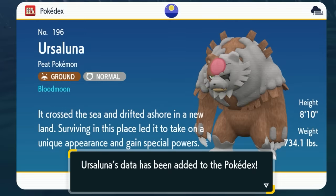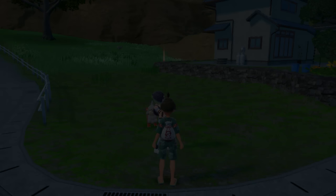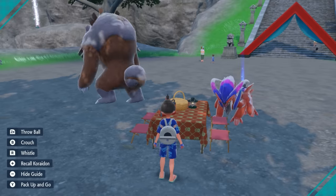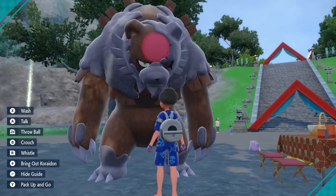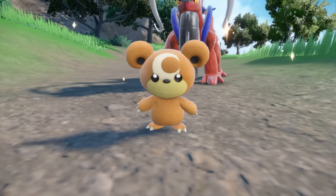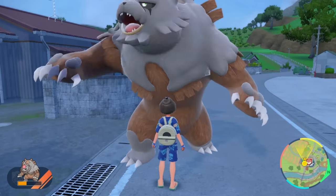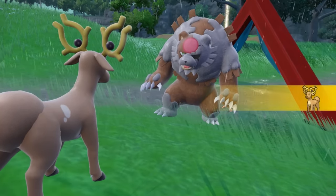Once you catch Ursaluna, it's going to be yours completely. Two things happen after: first, you'll head back to town and talk to Perrin again. Perrin is going to give you a Choice Scarf and a Hisuian Growlithe, then head off on her own adventure. Something very important to know — this Ursaluna can breed. I grabbed an Egg Power and bred it with a Ditto, and it hatched into a Teddiursa, but it didn't inherit Blood Moon, and that Teddiursa can never evolve into Ursaluna. This is a one-time encounter — nothing can evolve into it or transform into it.